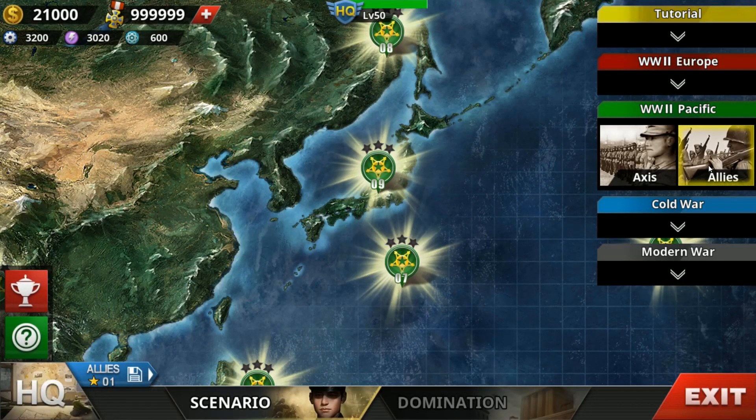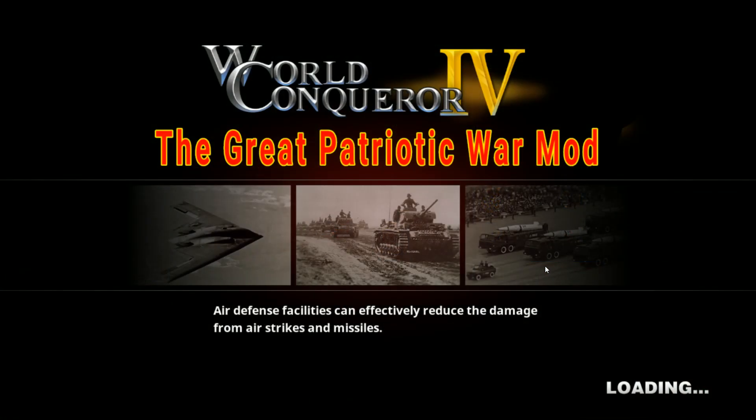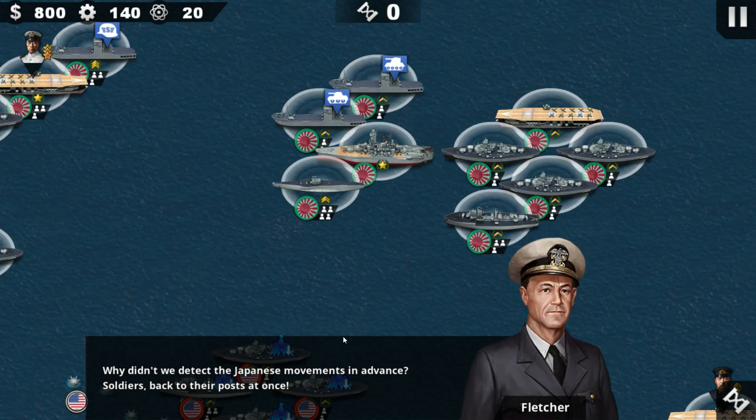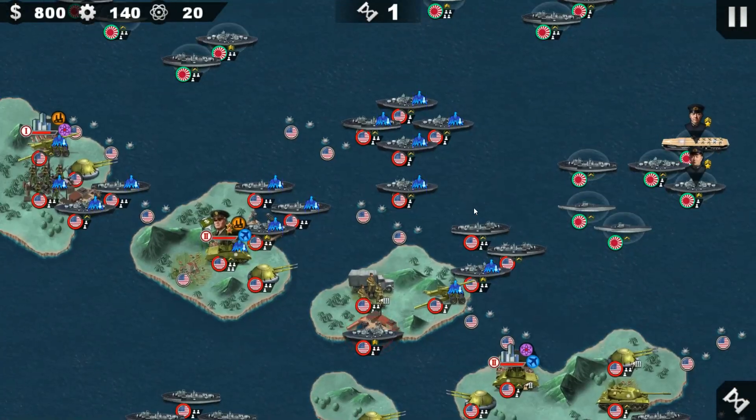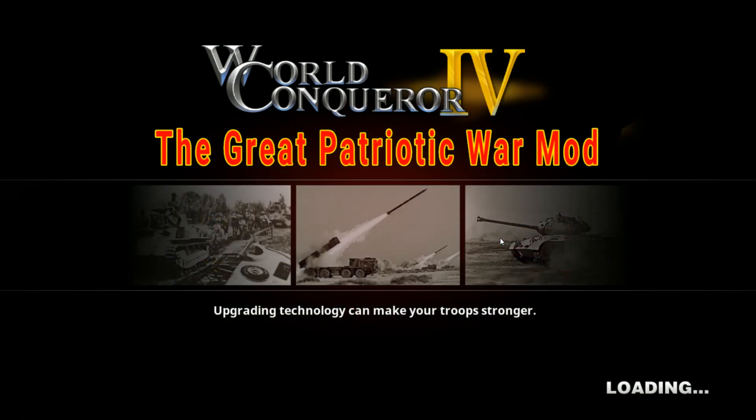There's also Tora Tora — Axis 1 as well — in which you attack Pearl Harbor as the Japanese Empire. That's one of the decisive parts of the game. Really good one, I love it so much.